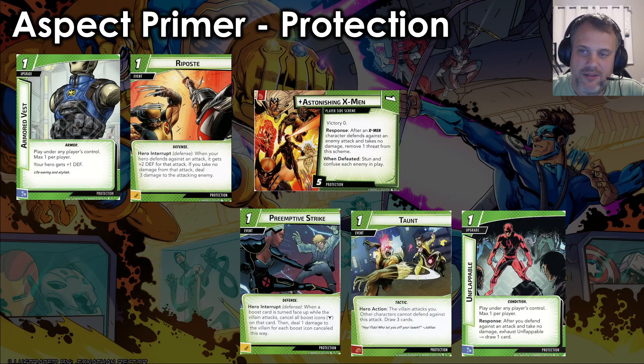For Protection, Iceman is obviously a very good fit — you have two defense and a way to mitigate damage. Anything in the unflappable line — when you defend and don't take damage, gain a bonus — is going to be really good. If you run out of Frostbite copies, you can play Taunt: the villain attacks you during your turn, you lose those Frostbites, but draw three cards and only you can defend against this attack. That can draw you into cards to reapply those Frostbites. Things like Preemptive Strike work similarly to Foiled for Protection — get two or three copies of Frostbite on the enemy, let them attack you, Preemptive Strike hits the boost card, and suddenly they hit you for nothing. You lose your Frostbites but deal a bunch of damage and maintain hero form.